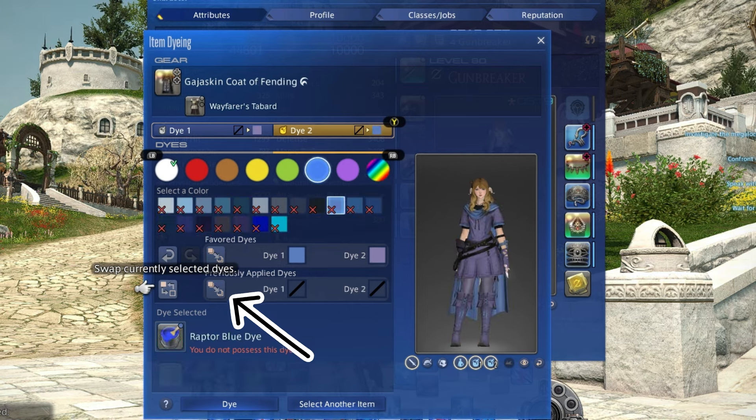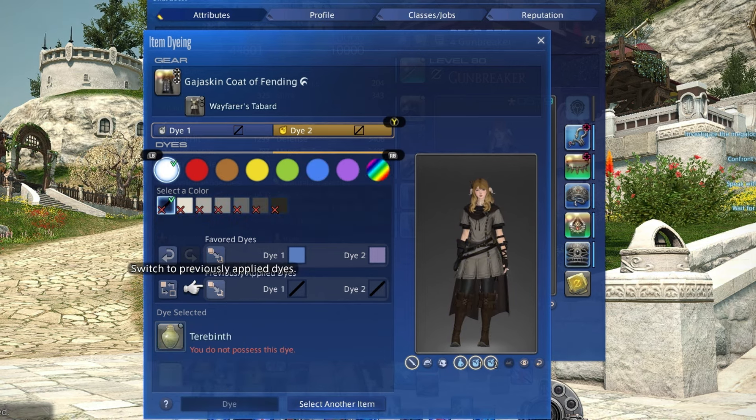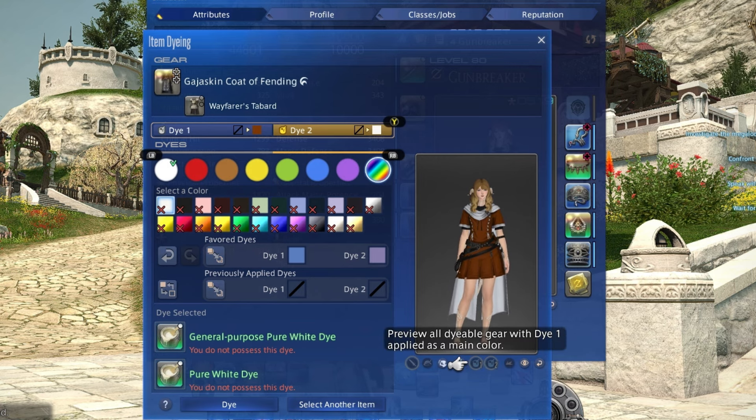Press here to go back to previously dyed colors, if you want to start fresh or remember what it looked like before you started playing around with it. Press here to show all currently equipped items dyed the same color, to customize your full outfit at the same time.